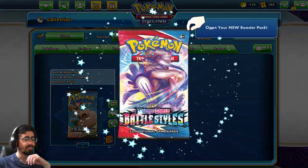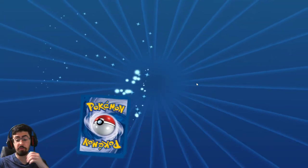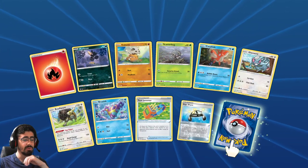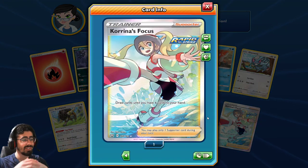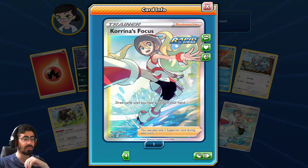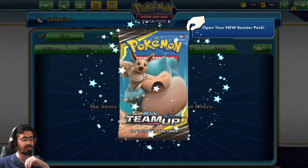Oh, I got two VMAXes! We got some pretty decent pulls today in terms of the VMAXes. An Experience Share. And another full art! Korrina's Focus - draw a card and turn a card in your hand. Got really lucky with our full art trainers today - that's the second one I pulled!